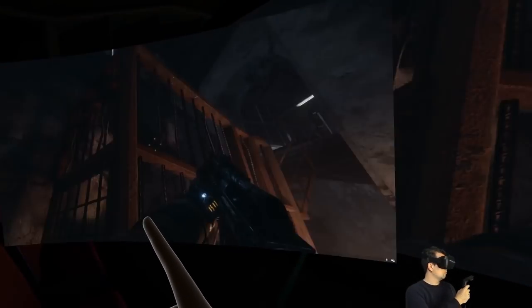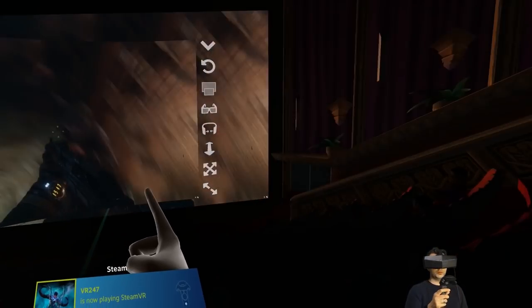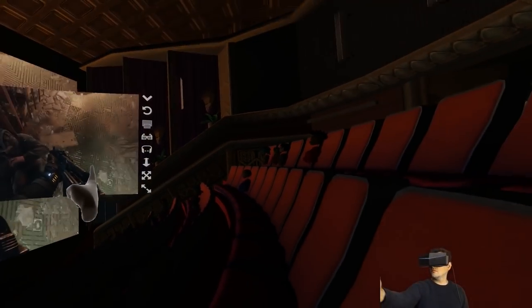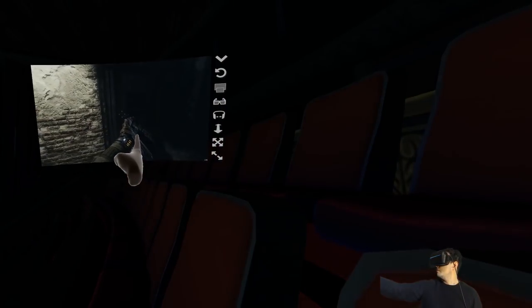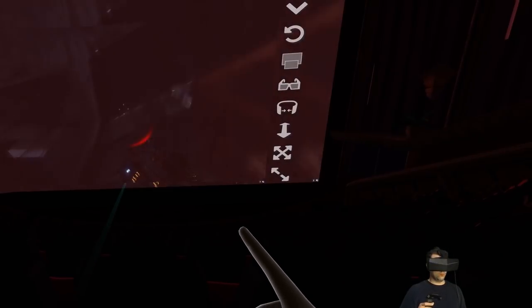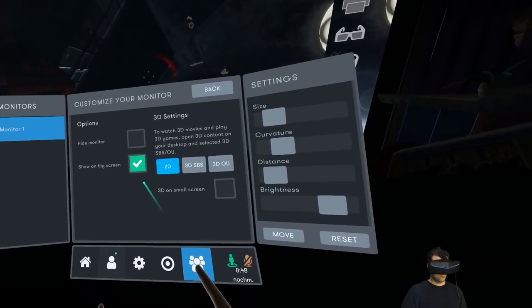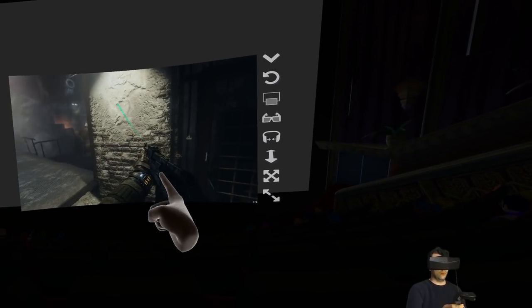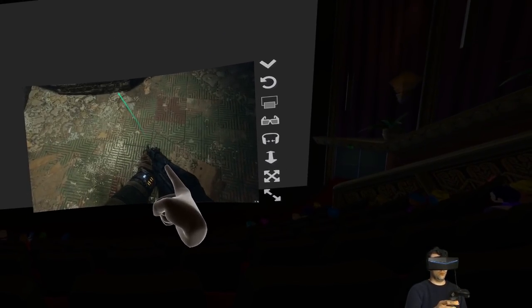About BigScreen you also have some other cool things you can do. You cannot only watch on the big screen, you can also get a little screen that you can shift around. I can just tell you: go and get BigScreen now, try it out yourself, and find the best setting. It's completely free of charge and definitely an app that you should try out.